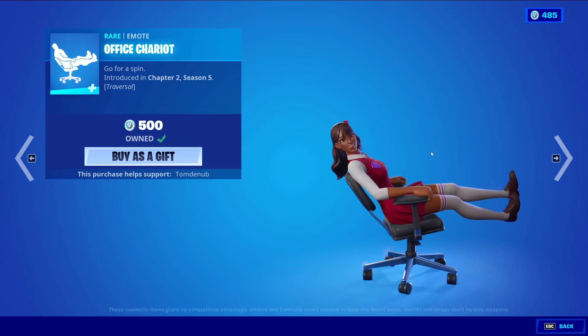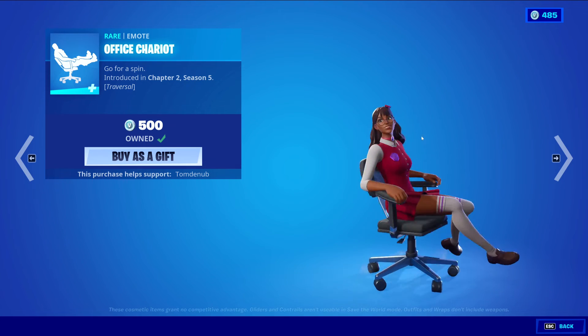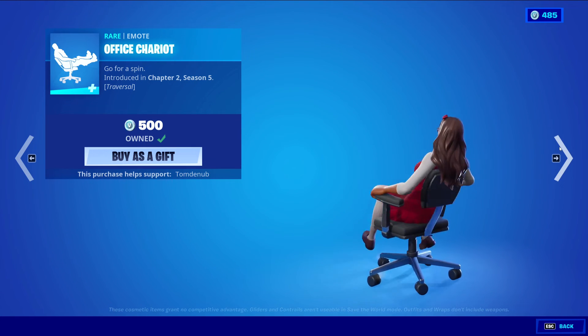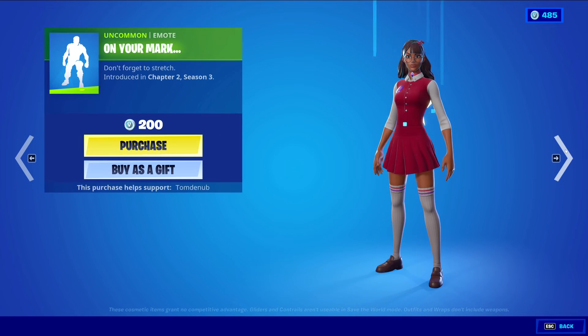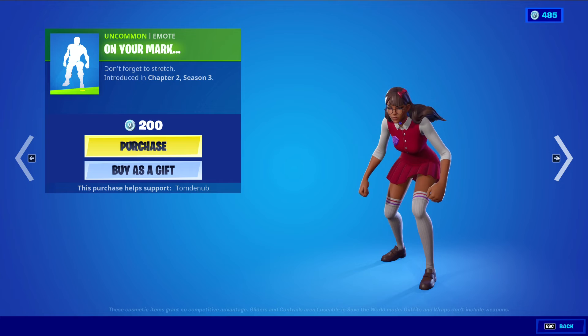We have Office Chariot, a Rare Traversal emote for 500 V-Bucks. I love it — it's a really great traversal emote, just rare in terms of how often it appears. We have On Your Marks, another pretty rare emote for 200 V-Bucks — pretty simple, and I like it. And we have Staff Stand, an Uncommon Emote for 200 V-Bucks — I like this one, pretty basic and very cheap.